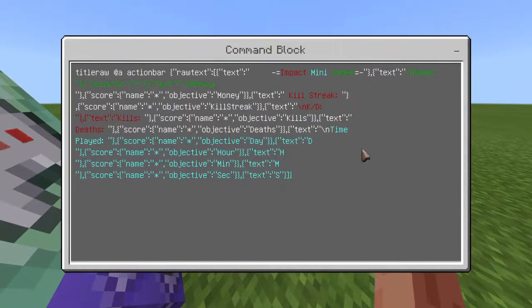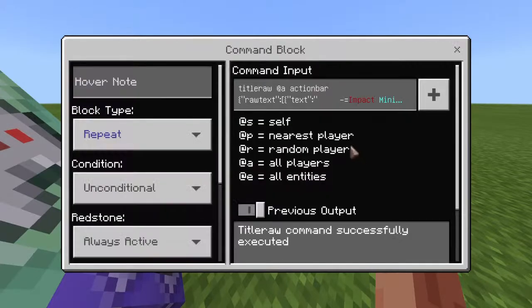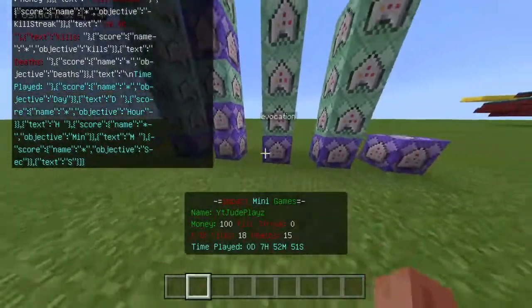Let's get into the video. If you guys didn't do the last part where you actually added the time played portion, you've got to add all that blue stuff to the scoreboard. That blue stuff is going to show the time played.